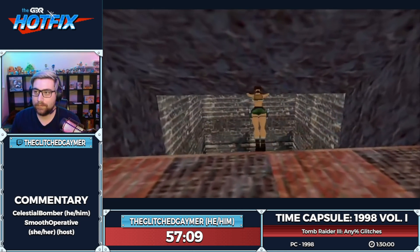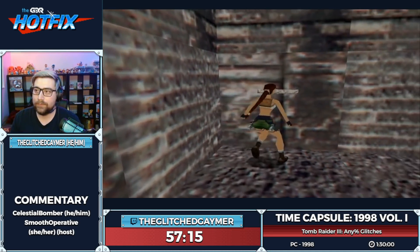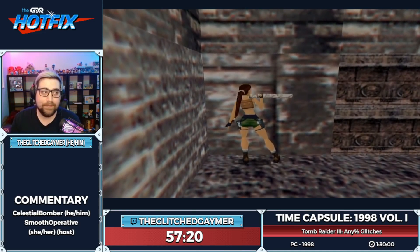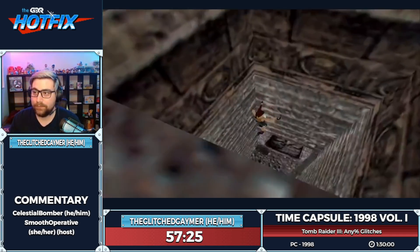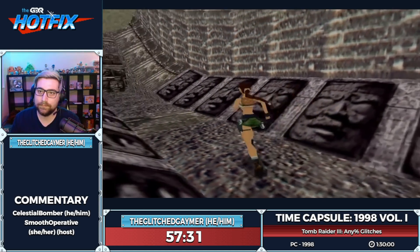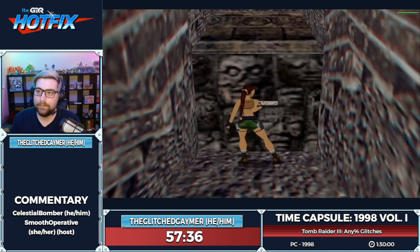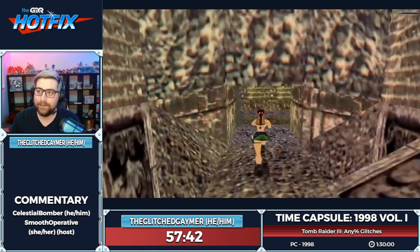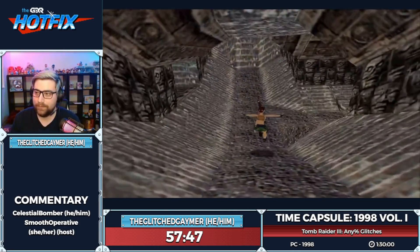There's a block you can pull out which stops the ceiling spikes from falling on and killing you — I never knew about that block until recently, so we're not doing it. Let you see the big boulder there — Indiana Jones, here we go. Won't let you see that one though, too scary.